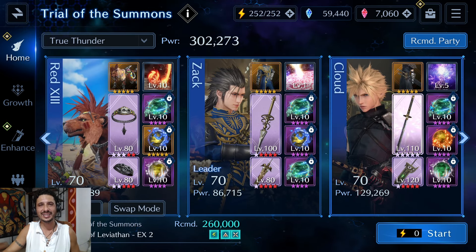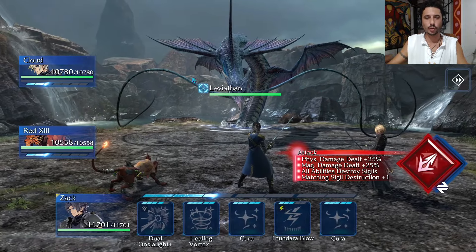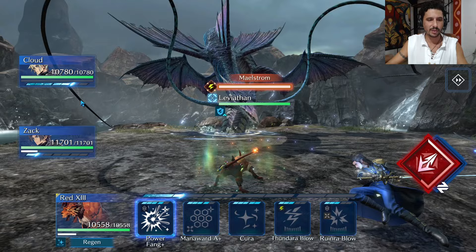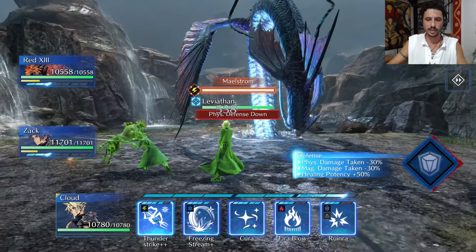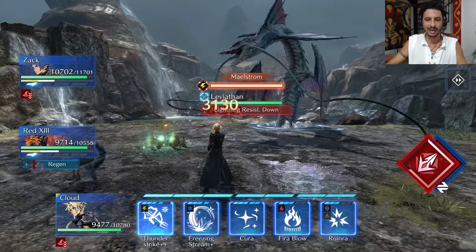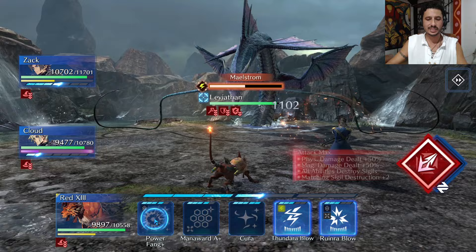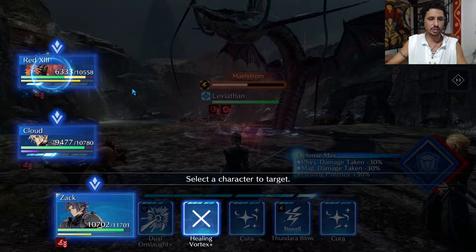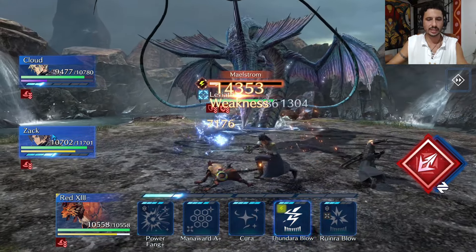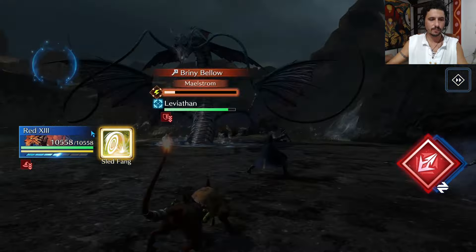Going into the EX2 Leviathan fight — camera moved to the top right so you can see the stats. Starting off with Dual Onslaught and Power Fang, then switching to Cloud to block the Gyre Spume. When Zack and Red 13 get ATB up, I'll quickly switch over to them and back to Cloud before he attacks to get two of his attacks in while Leviathan is fully broken. Zack doesn't need to do anything right now — just healing the Briny Bellow single-target on Red 13.